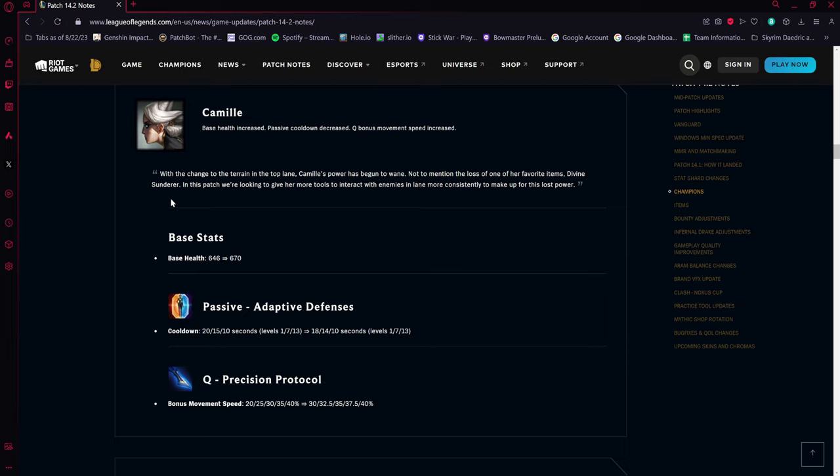The Divine Sunderer removal hit Camille harder than most champions, so these buffs make sense. Nothing here screams support Camille specifically, though some players are experimenting with it. The terrain change in the bottom lane river may have made some of her hookshot angles more awkward, which could also be part of why she's getting a boost.